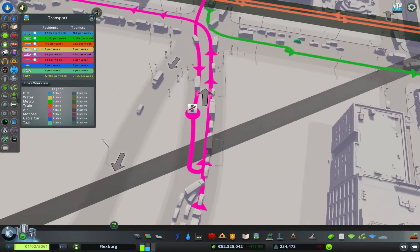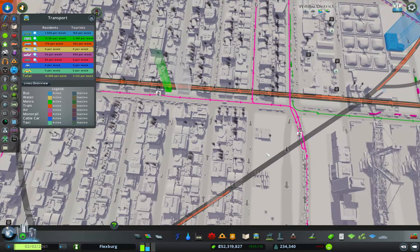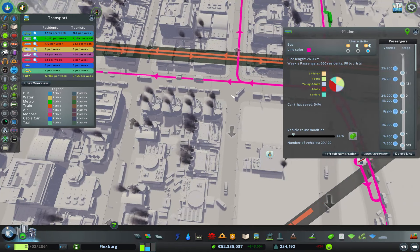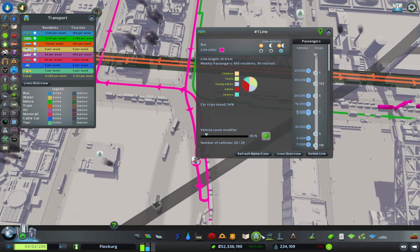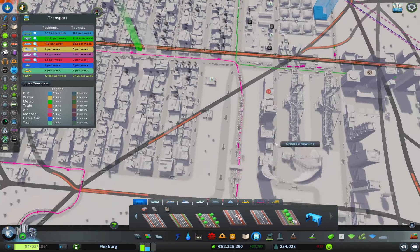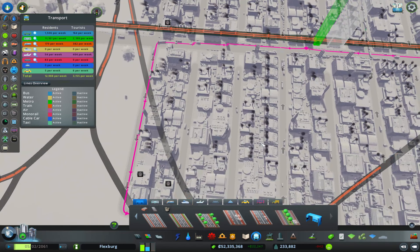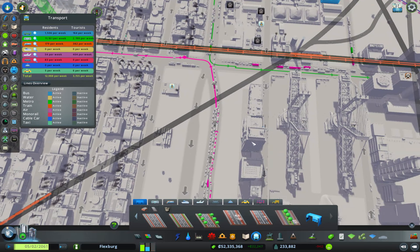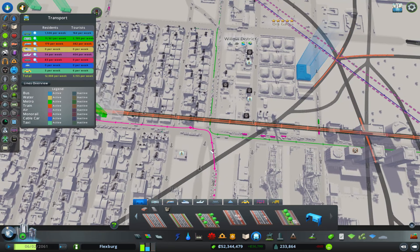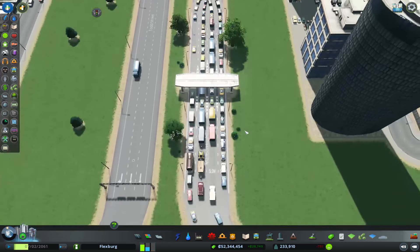I don't see anything underneath. Oh, it's a bus stop! I need to actually go here, select the bus stop, and then I can drag it. There we go. I'm gonna drag — you gotta stop right there. That's just more left turns, I really don't want those. But I guess I have to deal with it. I failed to notice that there was a bus stop right there, which is fine.